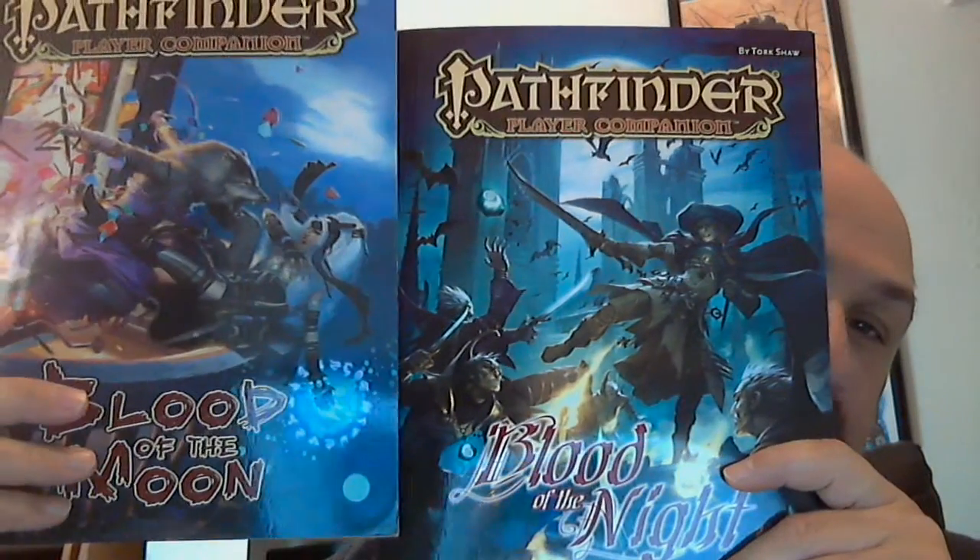The nice thing about these two resources — Blood of the Moon and Blood of the Night from Paizo — the Night being the Vampires and the Moon being the Weres — is that they compile a lot of different creatures. These come out of the Player's Companions, so as a GM you can use them in a lot of different ways. We're going to hit some key items, the goods and bads, and I'll keep it to 20 minutes.